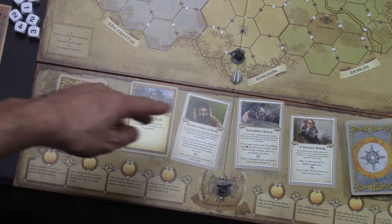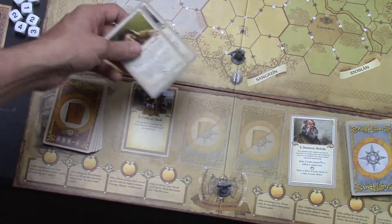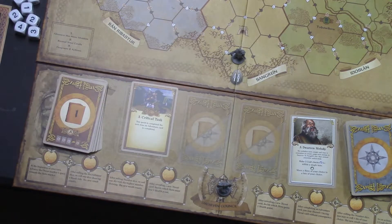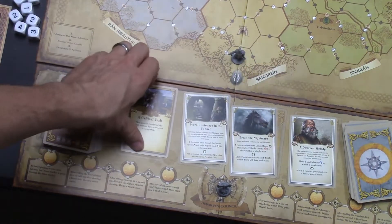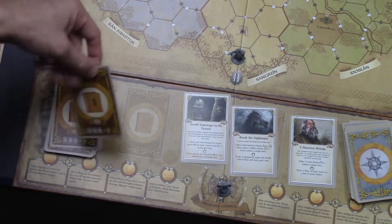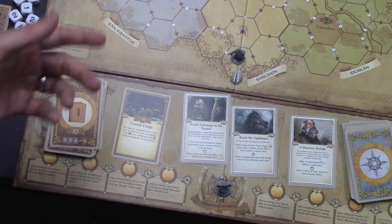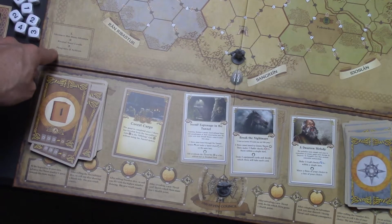It also says reveal new cards. So if another player had come around and completed some of these adventure cards, I would deal out two more adventure cards. Or if they had completed the main quest, I'd wipe the board clean of all those and deal out another quest card. Once you've dealt out the new cards, then it says perform two actions.